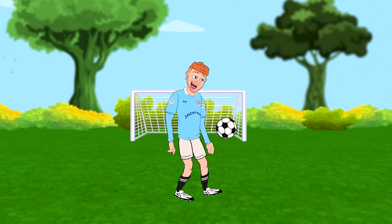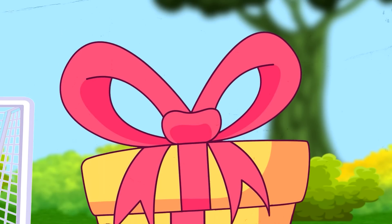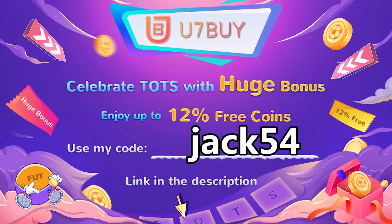If you guys are looking to buy or sell any Ultimate Team coins, go and check out u7buy.com. The link will be down in the description below. You can use my discount code JACK54 at checkout for a lovely little discount.